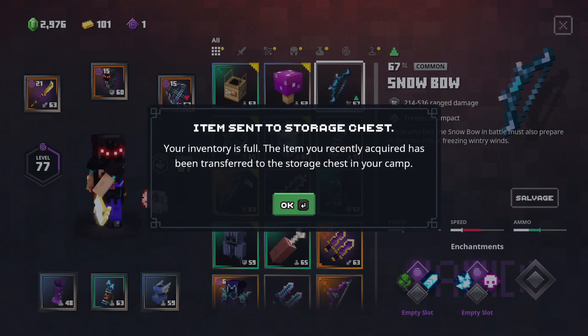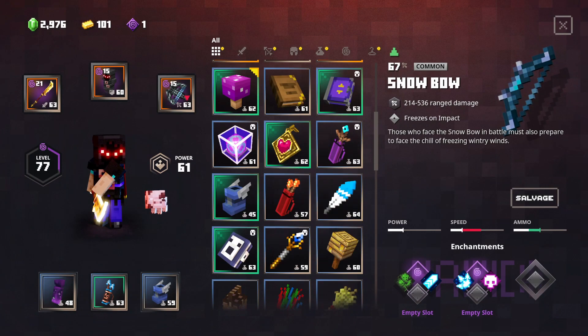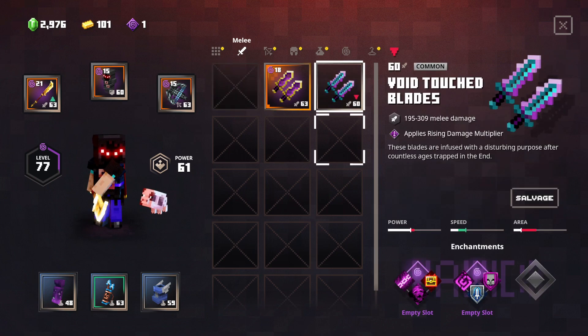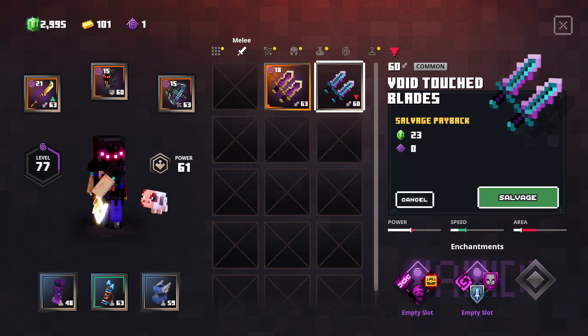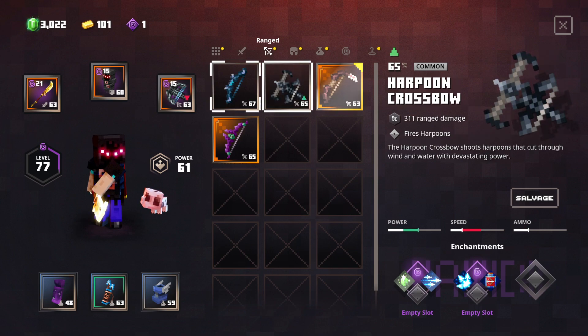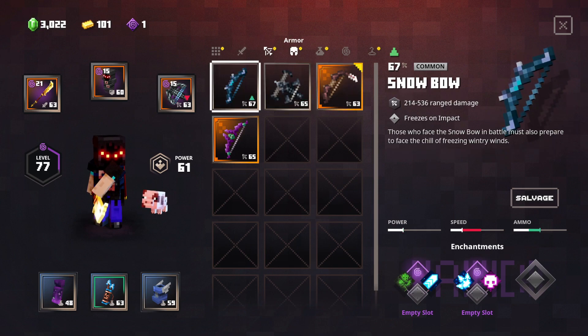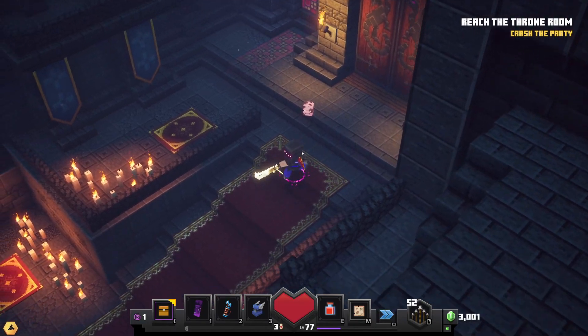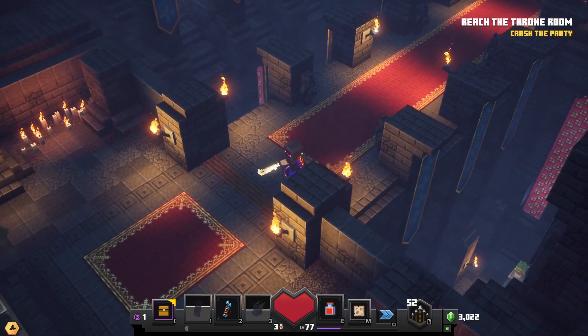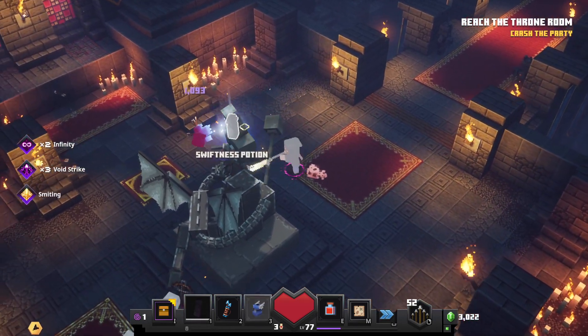We're at the Arch Illager's Throne Room. Items were sent to the storage chest — our inventory is full. I could recycle something like the broken saw blade and the void touch blades — I don't need these. I don't know why I dumped all this stuff in my inventory, but I think we'll be fine with our current setup. I didn't really look at the power or anything, I just wanted to jump into the level.